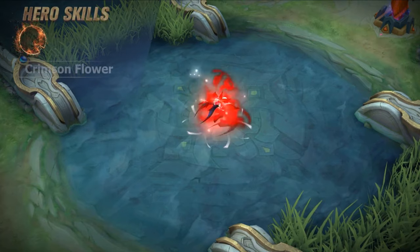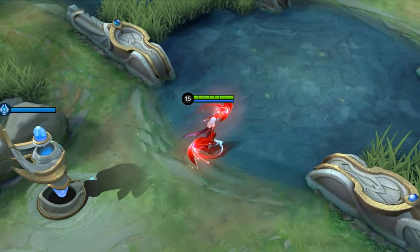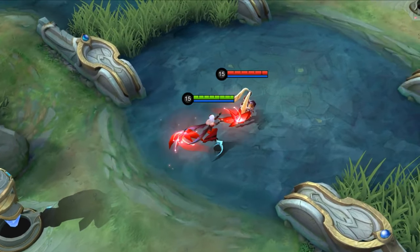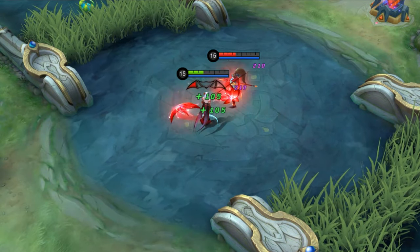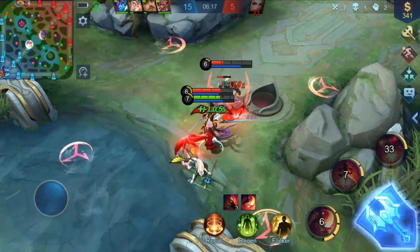First skill: Crimson Flower. Carmilla activates the Crimson Flower to increase her movement speed and summon two Crimson Flowers around her. Once the Crimson Flowers hit enemies, they will deal magic damage and slow them down. Meanwhile, the spinning speed of the Crimson Flowers will increase for a while. The damage dealt by Crimson Flowers restores Carmilla's HP. This skill is Carmilla's core damage-dealing skill.